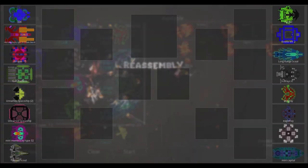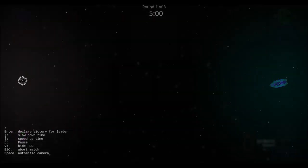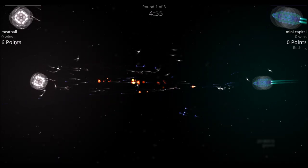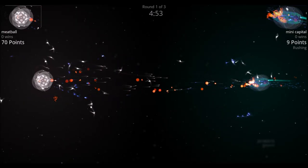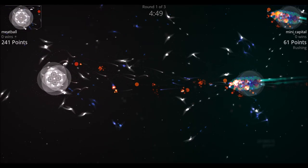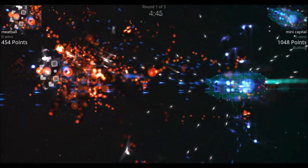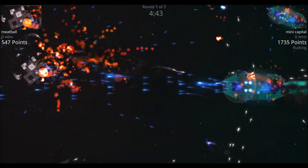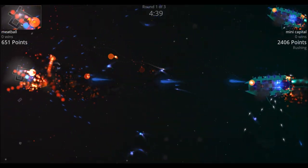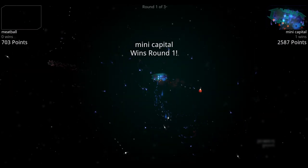First up, we have the Mini Capital versus the Meatball. The Meatball has a couple of drones and a whole bunch of guided missiles. Same with the Mini Capital — a good mix of guided missiles and drones. The Mini Capital has two shields, the Meatball has four. They pound away at each other, and the Mini Capital wins.